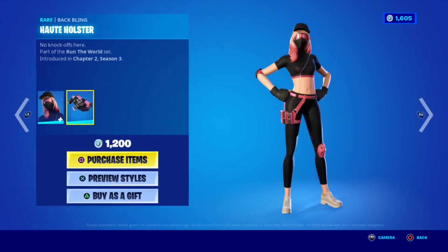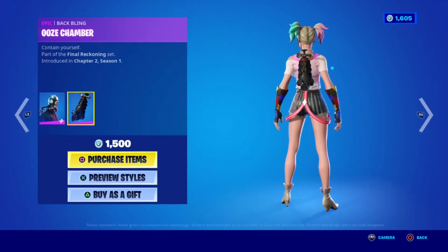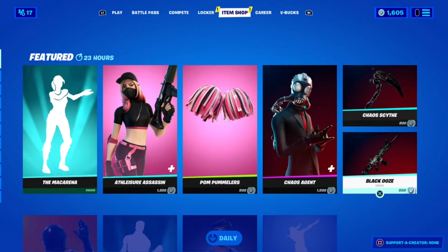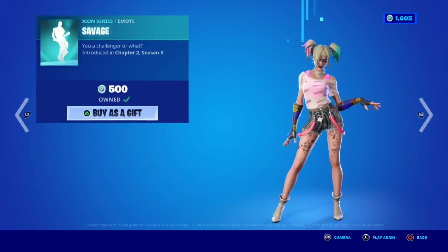Alright, the Assassin skin with the edit style — super nice skin. She has too many other styles as well: back bling, pickaxes, key oxygen stuff, back bling, the pickaxe — very cool. And in Iraq I have Dark Vanguard with the savage back bling.